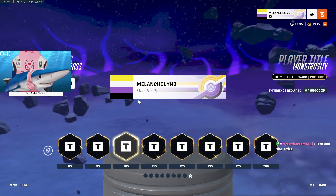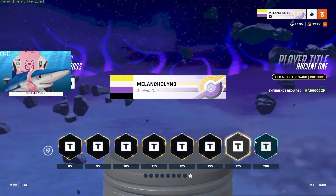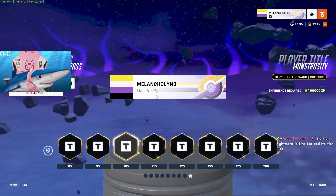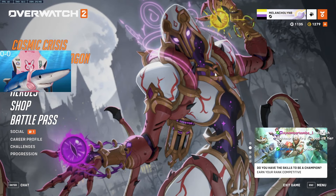Let's see the titles now: betrayer, haunted shadow, monstrosity — I like that one, that's my Twitch chat. Lighted eye, cosmic being, chaos bringer, ancient one, and eldritch — I hate pronouncing that word — nightmare. Nightmare is fire too. Too bad it's tier 200. Unfortunately I'm gonna be getting that.